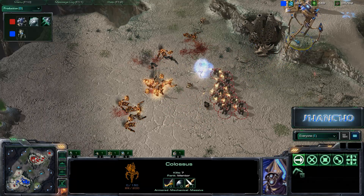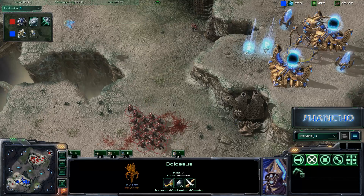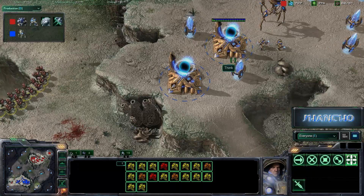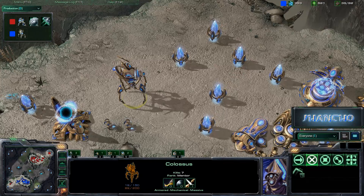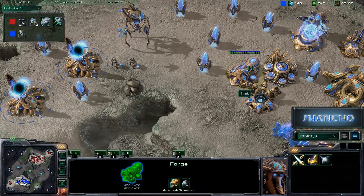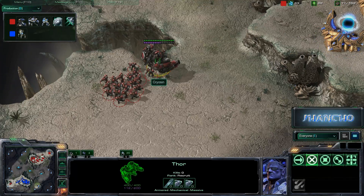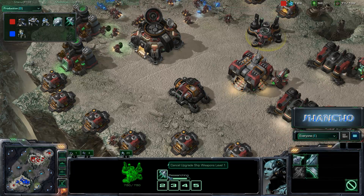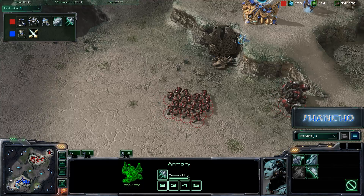He doesn't have the micro here to take out the Marines on the high ground. So the Marines are able to survive — they're nearly dead and easily one-shotted by the Colossus. We do see another one coming out, still no range — big range issue here. Weapons level one has been completed, and this Thor is going to do massive, massive damage. It looks like ship weapons level one is going to complete, and Cryosin will be scratching his head because of it.